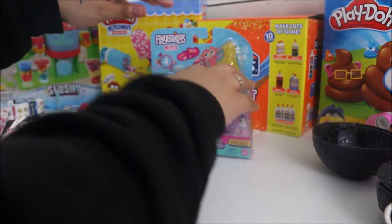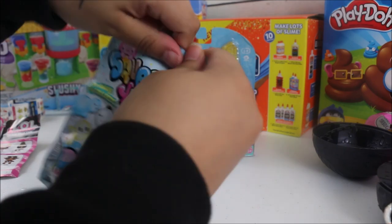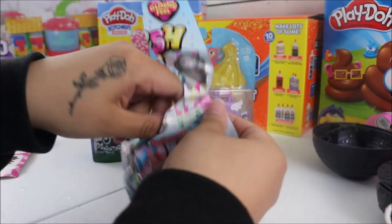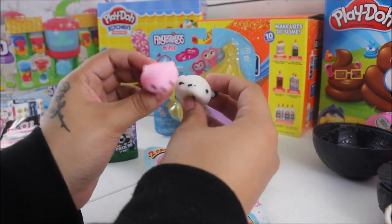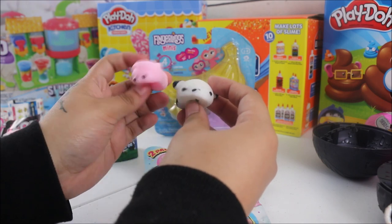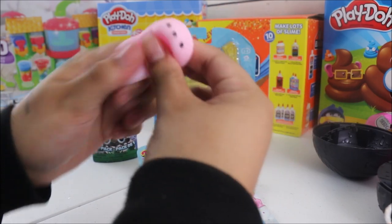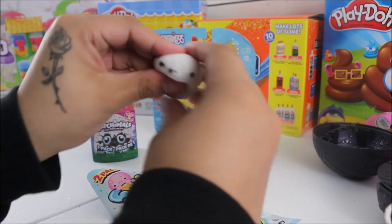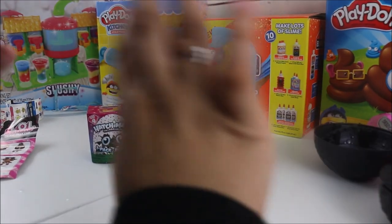Now we're going to move on to opening a squishy. Let's see which ones we get. It comes with two in here — we have a sheep I believe, and a panda. Look how squishy these are! These are so cute and squishy. I definitely recommend these, I love them.